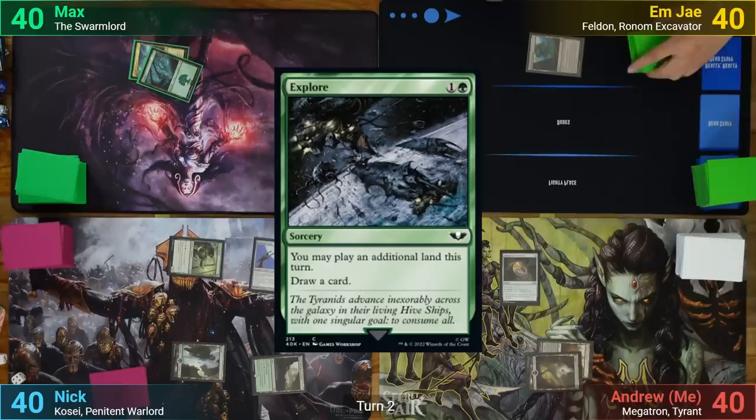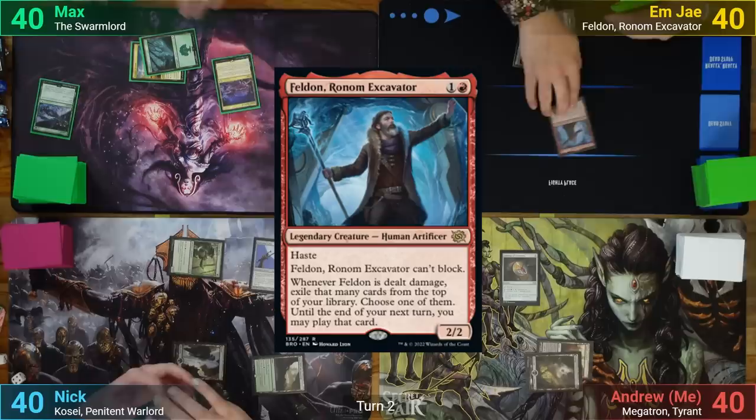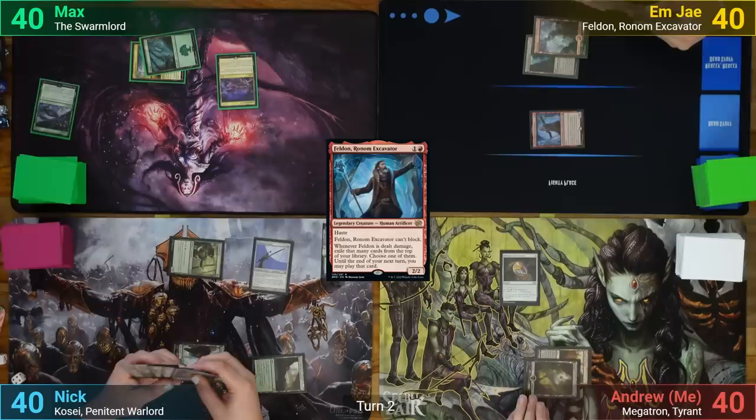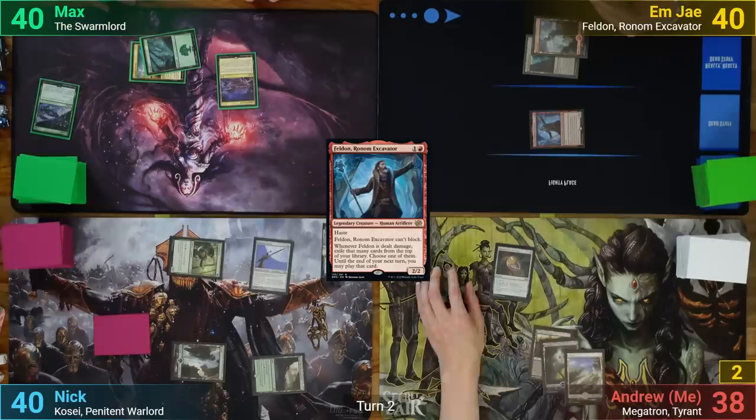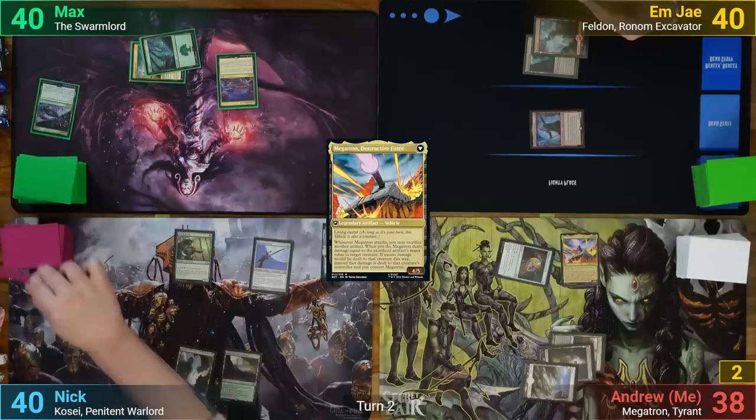I play out a Swamp and pay two for my Talisman of Conviction. Nick plays a tapped Orin Reef the Bastwood and then taps his Forest and Mystic to drop his Umazawa's Jitte onto the battlefield before passing. Max plays a Forest and pays two for Explorer, draws a card, and gets to play out an extra land with an Exotic Orchard. MJ plays a Mountain and then casts their commander, Felden, and ends up swinging at me for two before passing.